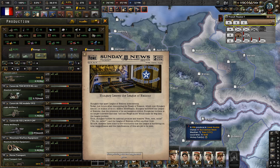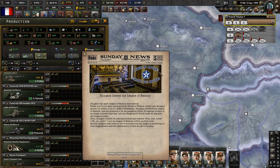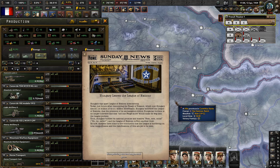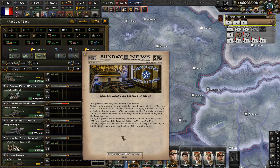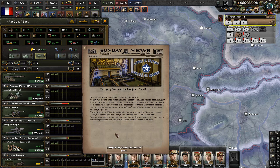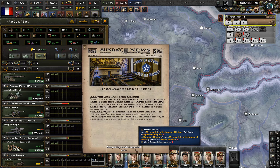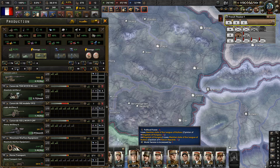Hungary leaves the League of Nations. Hungary rips apart the League of Nations membership. Today, just hours after announcing the Treaty of Trianon, which cost Hungary almost 14 million of its 21 million inhabitants, Hungary informed the League that its ambassadors are no longer tolerated. Thus Hungary fulfilled its national mantra - nem, nem, soha - no, no, never. Analysts have concluded that the League is bordering on total insignificance.